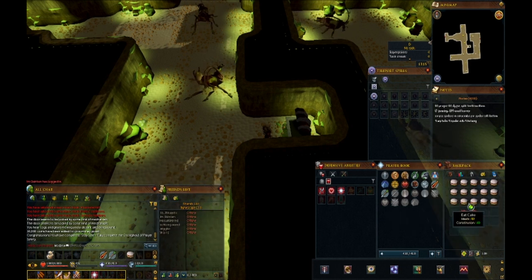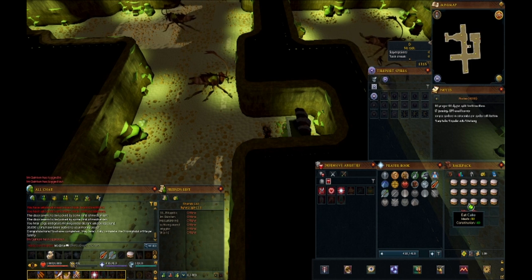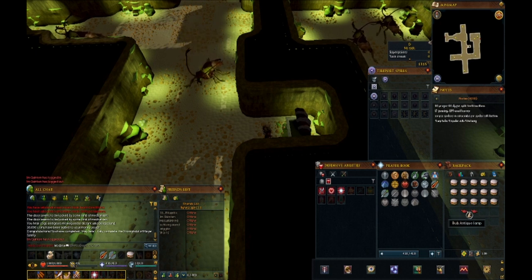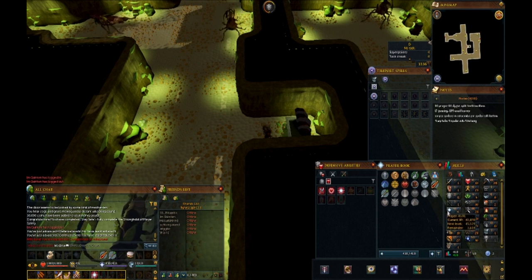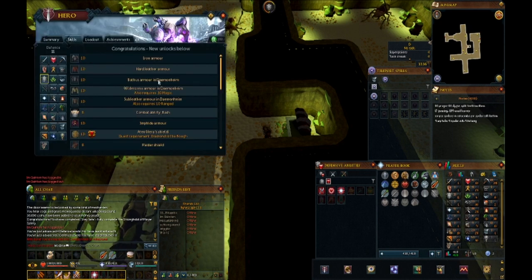I think I'm going to dump them on defense, to be honest, because we need some better armor. Any armor that we can get would be a big upgrade for us, so defense it is. That gets us level 11 defense, which should give us access to iron armor.